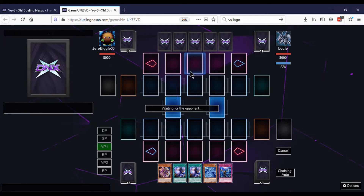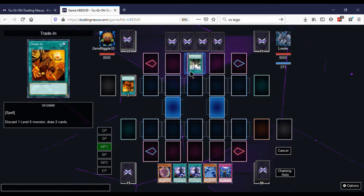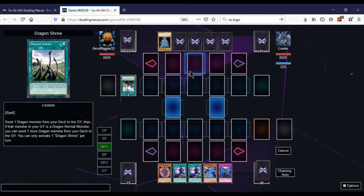Over here we see a Trade-In, so we're assuming dragons because they have the most Level 8s. Dragon Spirit of White — if you're playing Dragon Spirit of White, you've got to be playing Blue Eyes. It looks like we're playing against a Blue Eyes deck. Dragon Shrine, probably gonna dump the original Blue Eyes. I would dump the White Stone to get Blue Eyes to hand. So we're playing against a Blue Eyes deck.